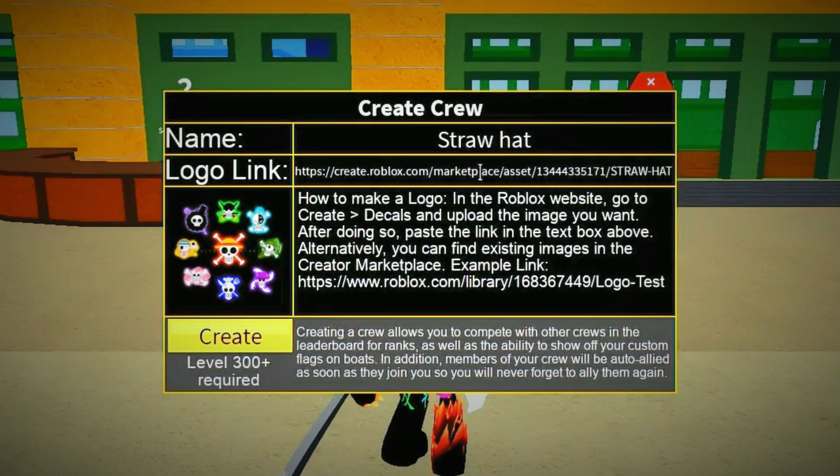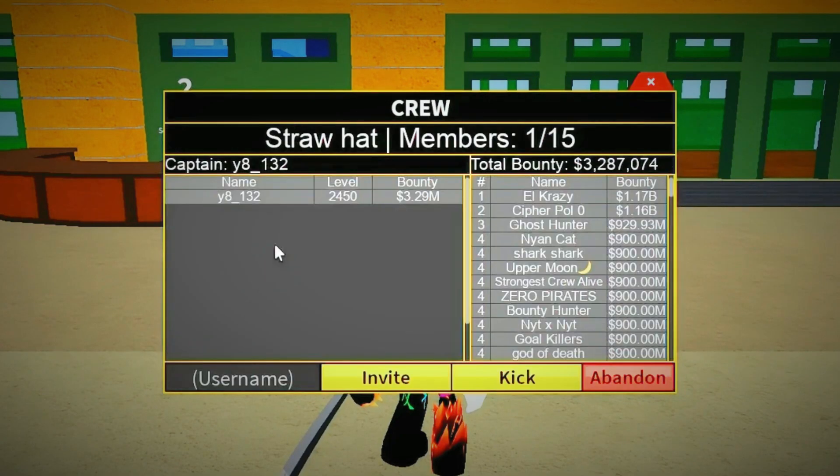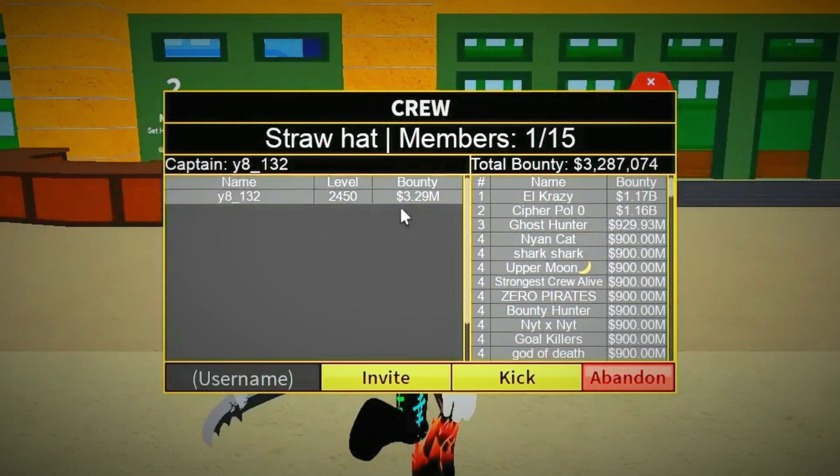All the elements are in place and it's time to cast off the moorings. Press that create crew button and watch your crew set sail in the vast sea of Blox Fruits.